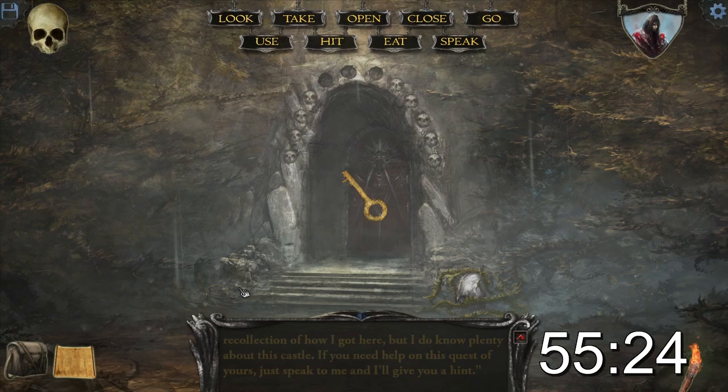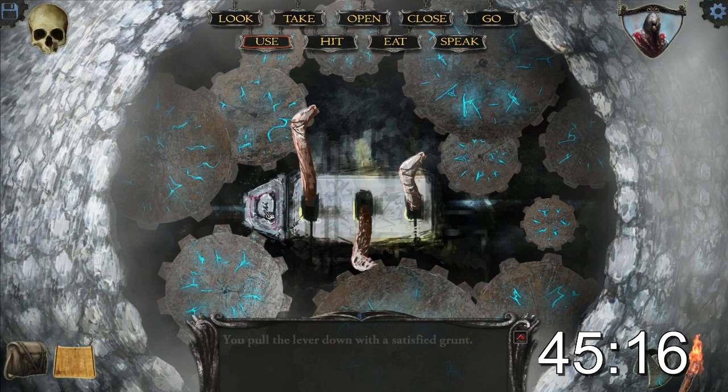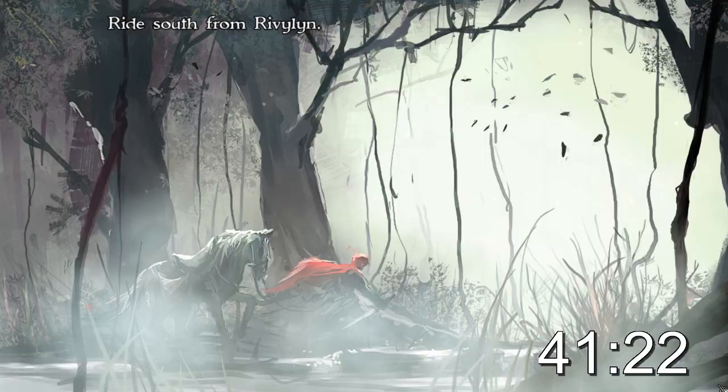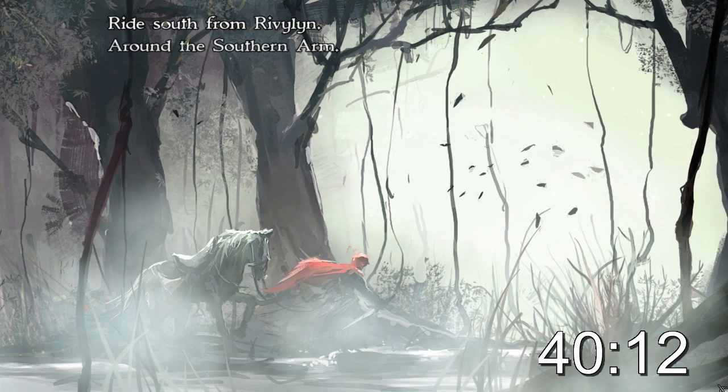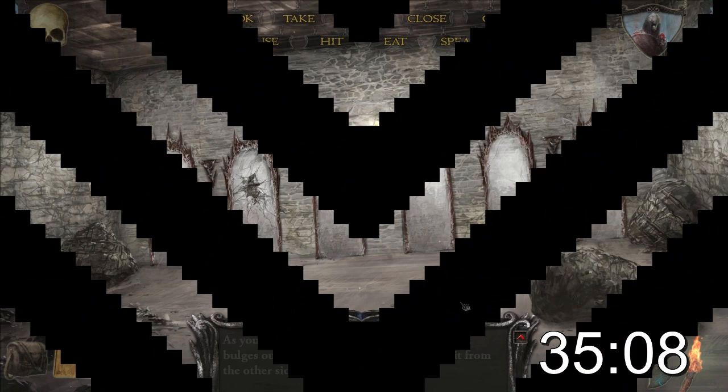Shadowgate is a reimagining of the classic game from almost 30 years ago. It uses the same kind of gameplay in which you interact with the room and different objects to solve different puzzles and proceed forward. While it has a lot of similarities with the original game, it has enough differences that it feels familiar but still different and fresh. I really like what they did with the art style. The game also features a few retro options that change the text and the audio in the transition to what they were in the NES game.